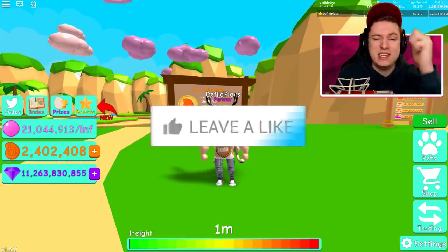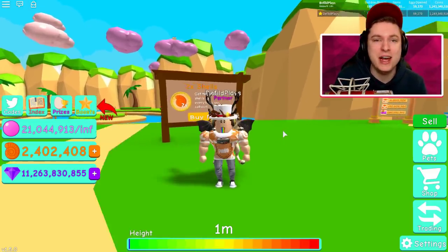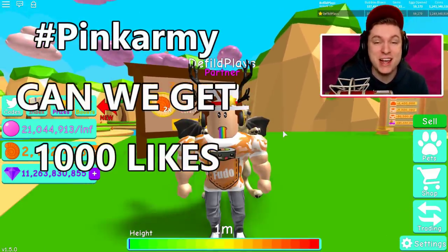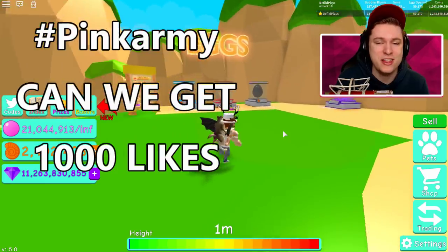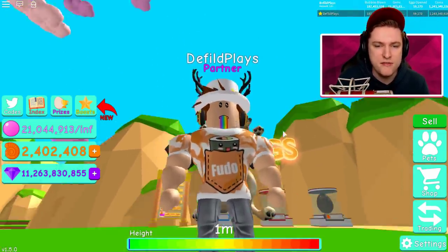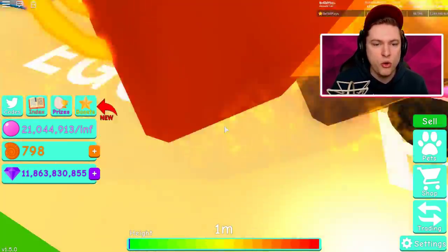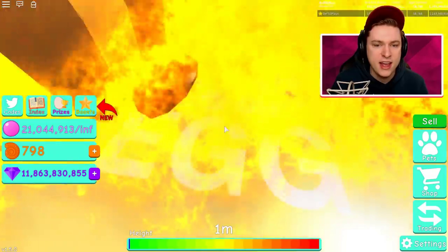To enter the giveaway, hit the like button down below, subscribe if you're new, ding the notification bell, and comment down below hashtag pink army - that's the only thing you have to do. Now let's get started with the store - there's gonna be a coconut egg, a sand egg, and a beach egg.